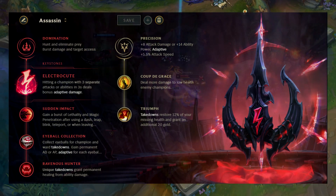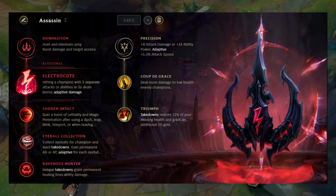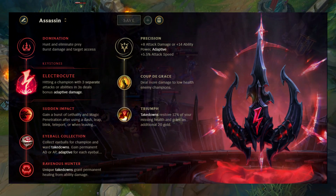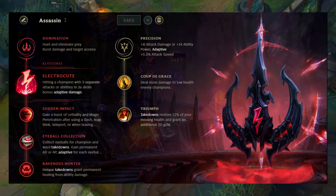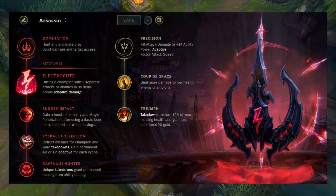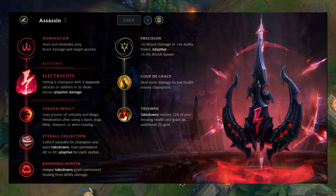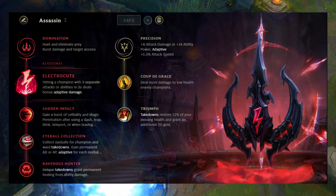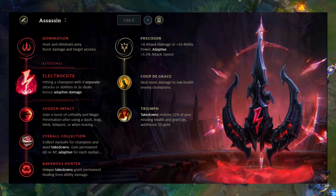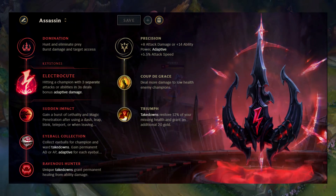For the last rune slot, it comes down to personal preference. Ravenous Hunter is recommended if you need sustain, Relentless Hunter if you're roaming, or Ultimate Hunter if you want your ultimate back frequently. Some people take Sorcery as a secondary with Nullifying Orb and Scorch, which is situational — particularly good against a resilient AP champion. These are the core runes, but check other sites for more recommendations and drop questions in the comments.